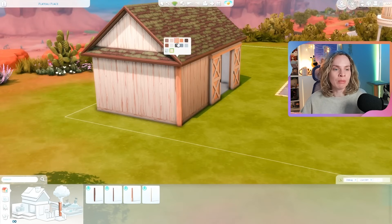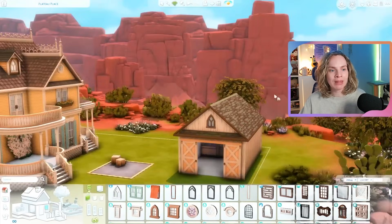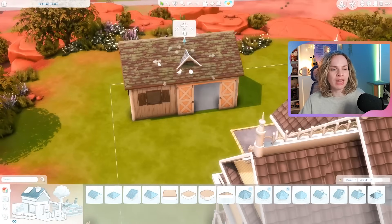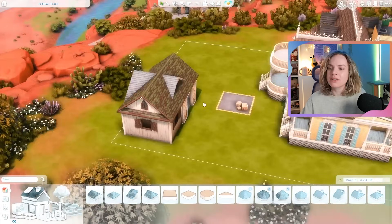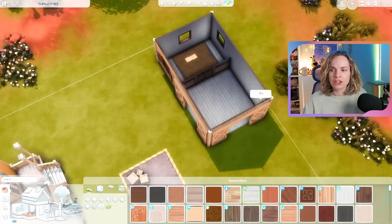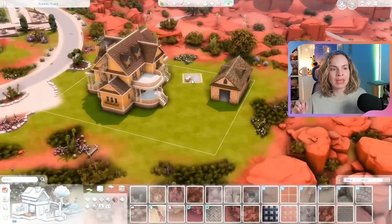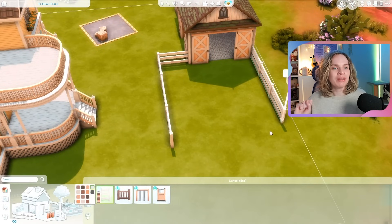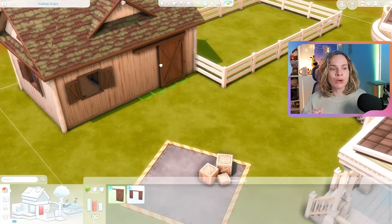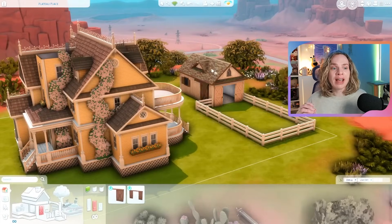Our heir — Sunny, but we call her Cheese — her mom was not really the mom type; her pregnancy was definitely an accident. Her mom had the serial romantic aspiration, she's hot-headed, a snob, and romantic, and her career was politician. So you can kind of see how she's not really the mom type — she's very self-absorbed, she definitely makes things happen for herself, but she does not have the best relationship with her actual child.